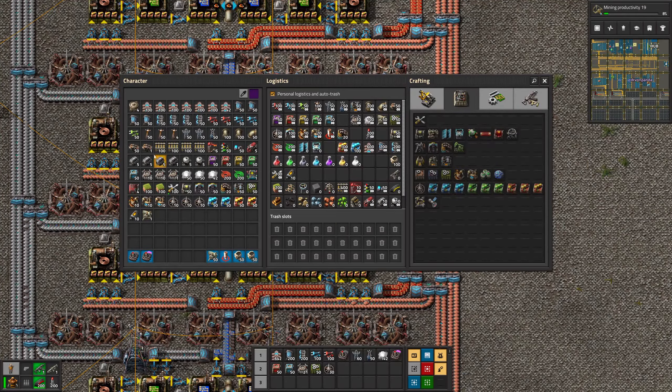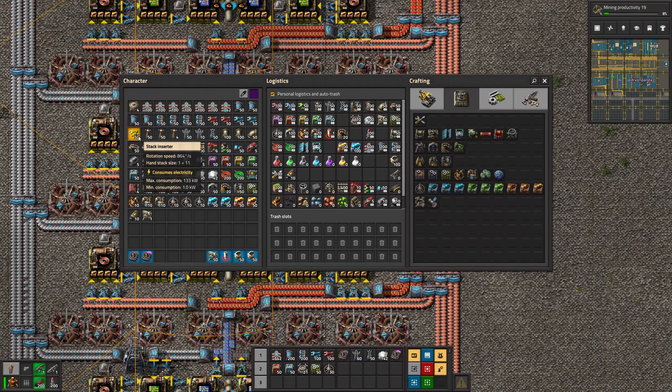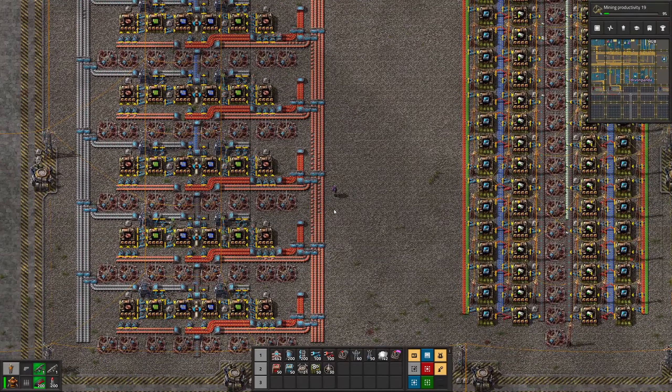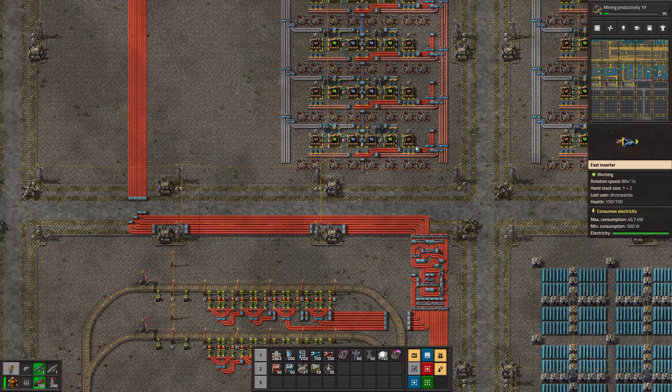133 kilowatts — you could maybe save on some power. Inserters only consume electricity when they're moving; they consume max when moving, otherwise minimum. Three fast inserters will use about 150 kilowatts, and a single stack inserter will use 133 — a little bit less. If you're really looking for optimization, those are the types of things I would look at. Then you'll have more power available for other stuff. But I do like this design.